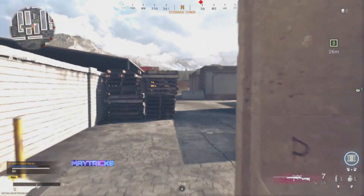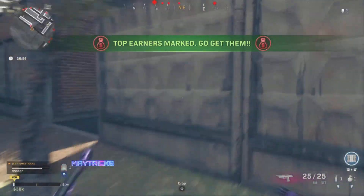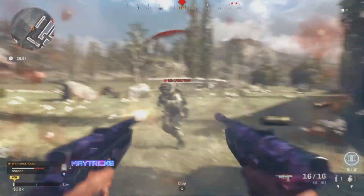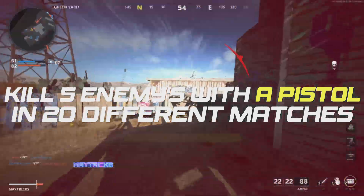I'm going to explain to you today how to unlock these A&P-63 pistols the fastest way. So first of all, in order to unlock the A&P-63 pistols, you gotta kill 5 enemies in 20 different matches.